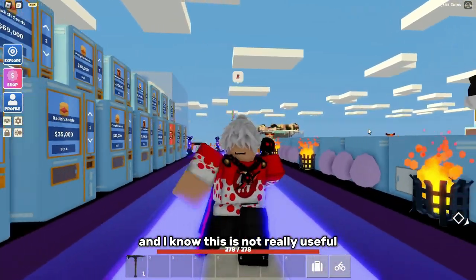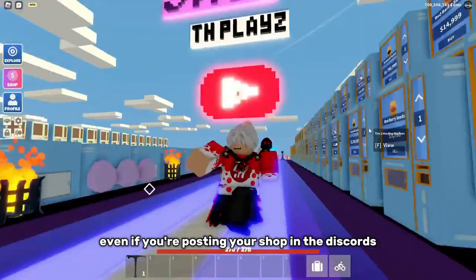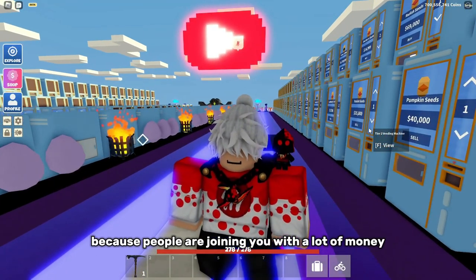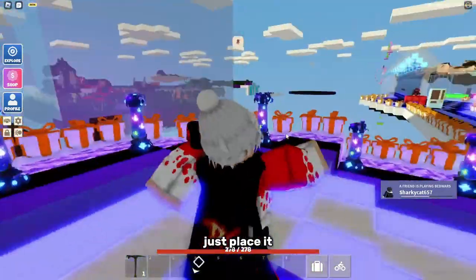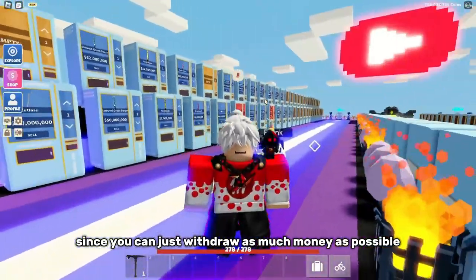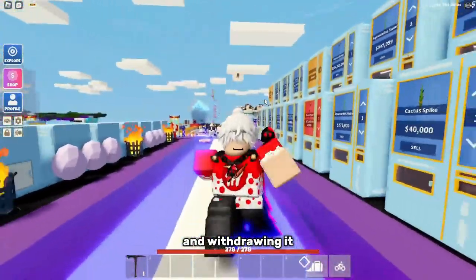I know this is not really useful for people who don't have propost, but still, even if you're posting your shop in the discords, you can go ahead and just still place it there. Because if people are joining you with a lot of money and they still buy a lot, and then they're at zero coins, just place it. It is very helpful to have an ATM placed since you can just withdraw as much money as possible without going in the hub and going to the bank and withdrawing it.